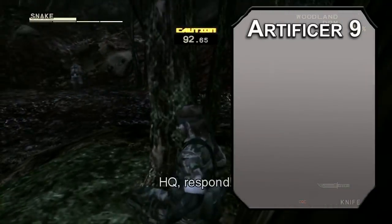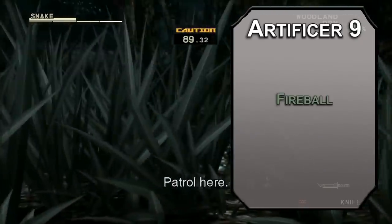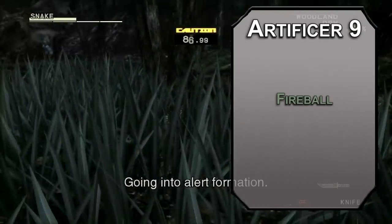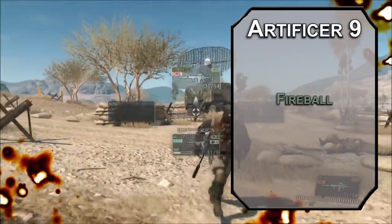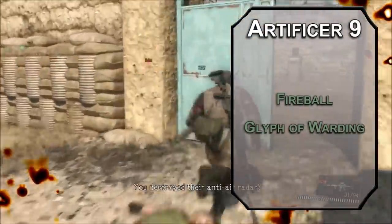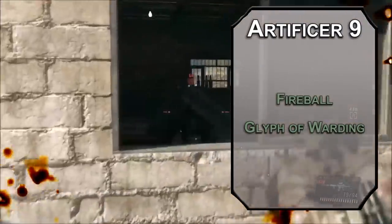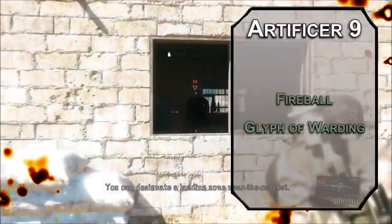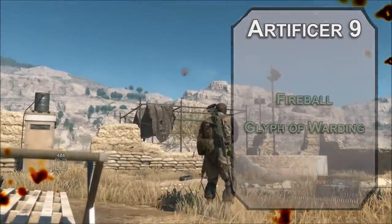Ninth level Artificer is why we stuck this out so long. You learn third level spells — from the Artillerist list you get Fireball, forcing a dexterity save on creatures in a 20-foot radius and dealing 8d6 fire damage to those that fail, half to those that succeed. Stealth is fun, but sometimes you just need to bust out the rocket launcher. Glyph of Warding lets you set a magical mine on a 10-foot surface. You can store a spell of third level or lower inside, or have it explode to deal 5d8 acid, cold, fire, thunder, or lightning damage for creatures that fail a dexterity save. If you want to go all out, put a fireball in there. Otherwise, just place the mine and wait for your enemies to forget it was there, then shout 'NOW.'